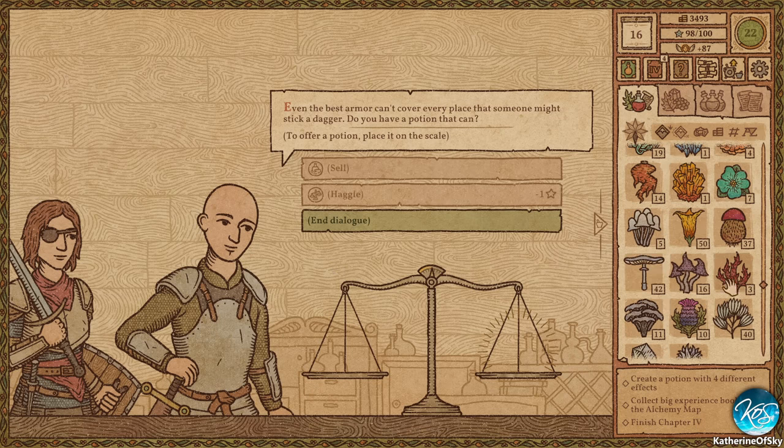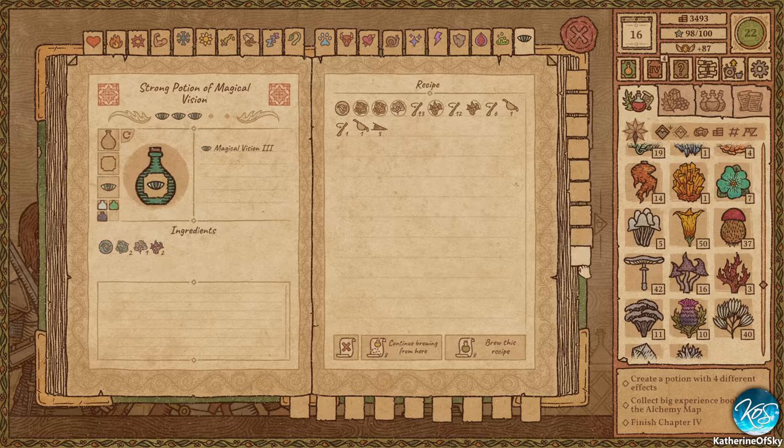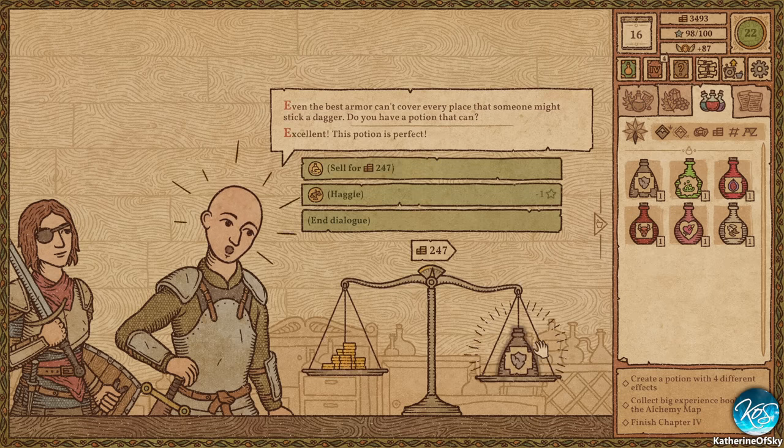Even the best armor can't cover every place that someone might stick a dagger — do you have a potion that can? I do, I believe I do. Let's brew you one up real quick. Oh, we have run out of space here. This one up here — we probably need... I guess we need to start really organizing our tabs better. That should stay for the next little while. Stone skin, I think, is what we need for this guy. There it is. Nice. Brew. We already had one — how nice.